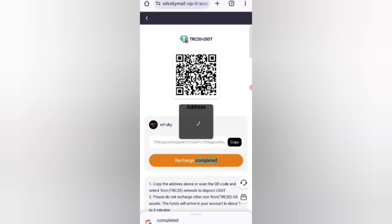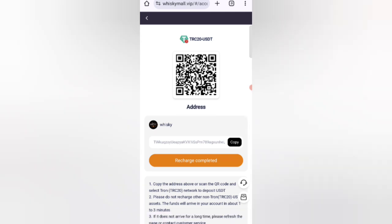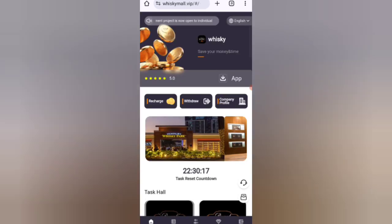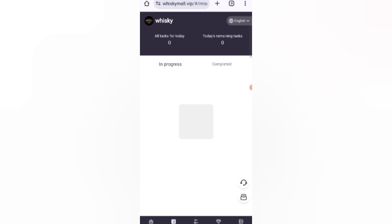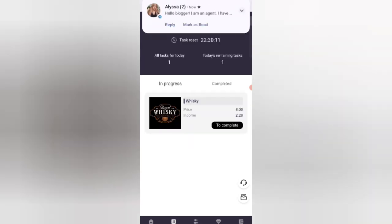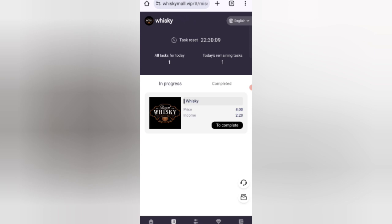Now I will tell you how to see your tasks. If you finish your task, you will get your commission. Click on the back option, then click on the task option. As you can see on the screen, click on the complete option. My task is successfully completed, as you can see on the screen.